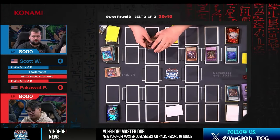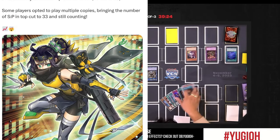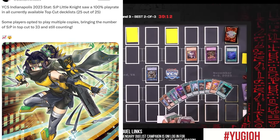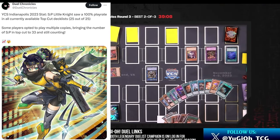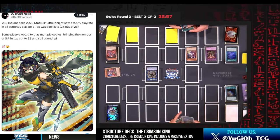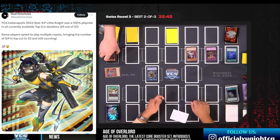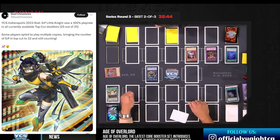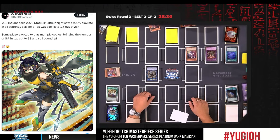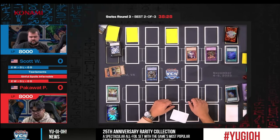He links off with Bahamut Shark and Tier Cache into SP Little Knight. SP Little Knight was in literally 100% of deck lists that made top 32 last weekend — more people played SP Little Knight than Ash Blossom and Joyous Spring. We're going to see why during this duel, because it won't just be on Scott's side making SP Little Knight as a final interruption — Pack is also going to go through multiple SP Little Knights. It may seem redundant but it is genuinely the best link we've ever gotten. It power creeps every Nightmare link because it banishes any card.